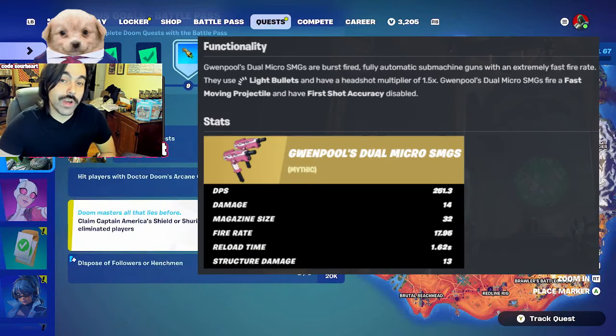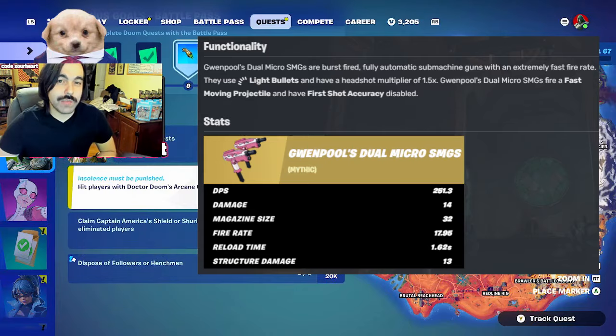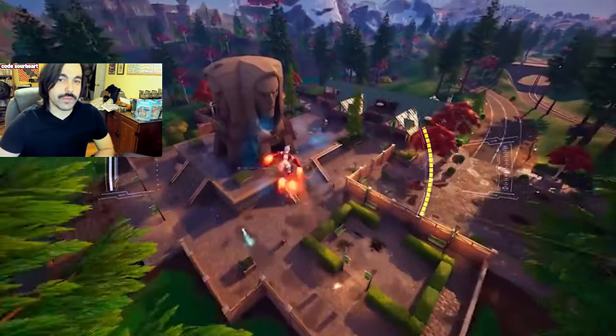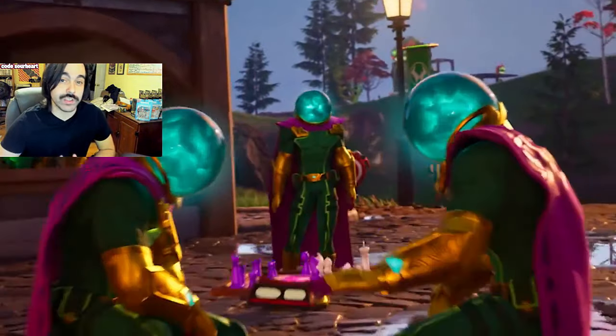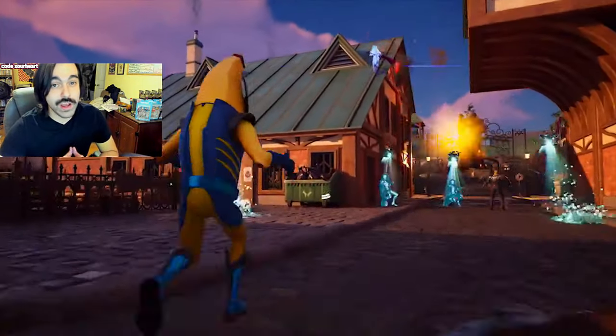I should also mention that Gwenpool's mythic dual SMGs are now in the game — you can buy them directly from her at the Raft. It's a nice little addition and I'm a huge fan of this weapon. It also teases towards the return of Iron Man in probably the next update, because once we hit October, that's when we'll likely see the Fortnite Nightmares update.